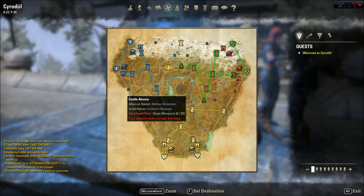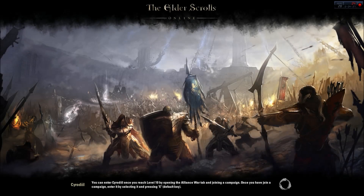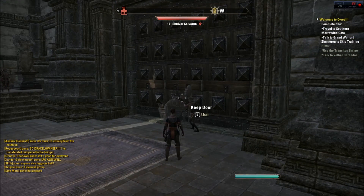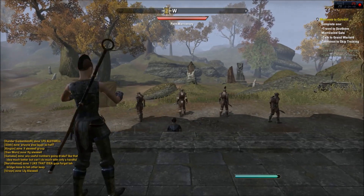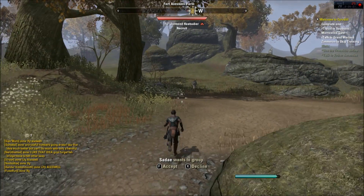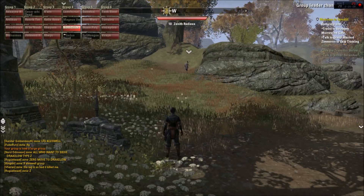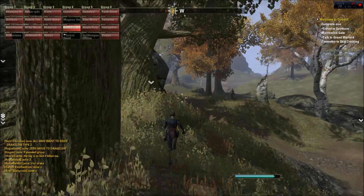That's interesting. I'll just click one and see if anybody's there. You can enter Cyrodiil once you reach level 10. Keep door. Zone. That was fast. How exactly does this work? There we go. Pretty awesome — my first time here, I'm excited.